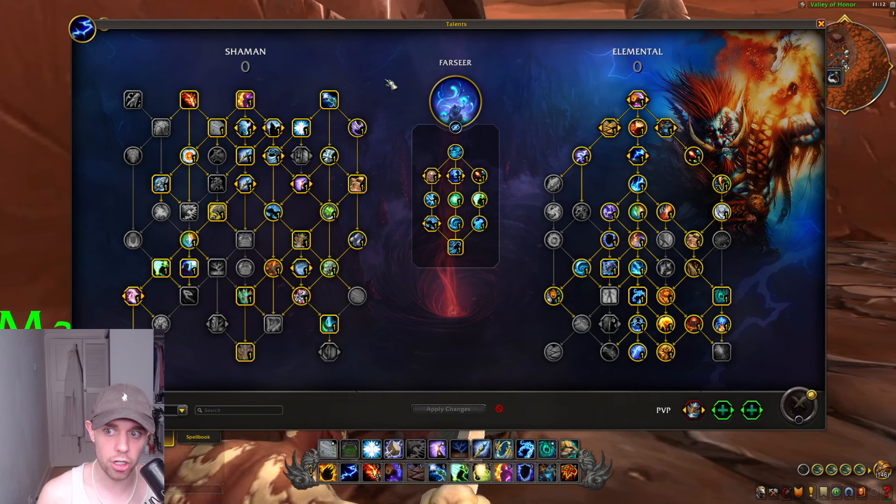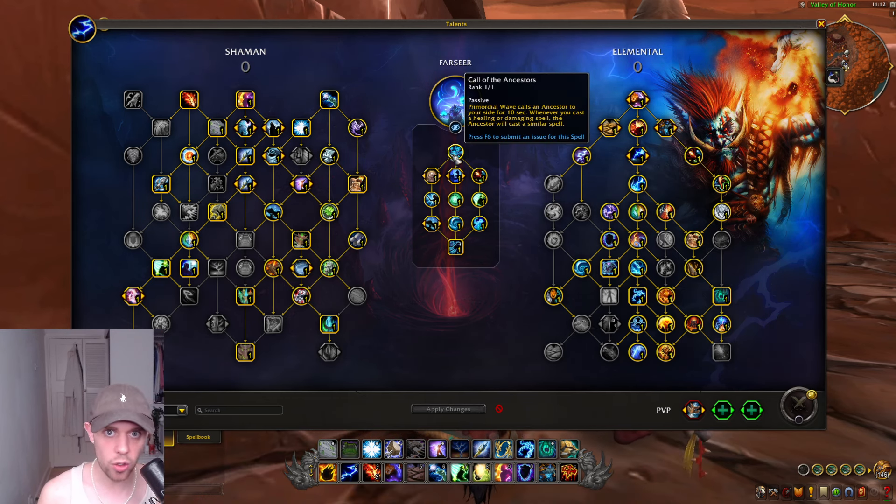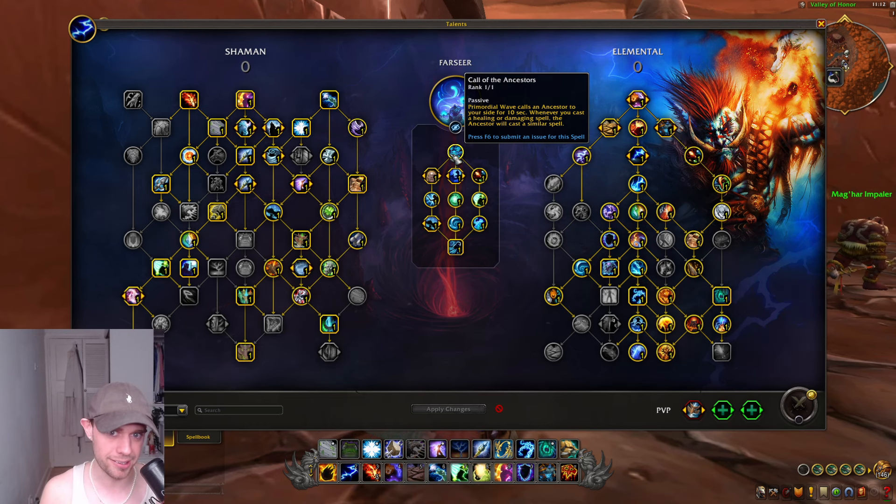For Raiding, we are going with Farseer Hero Talents. They just make it a lot easier on single target, whereas Stormbringer will be better in Mythic Plus with multi-target.